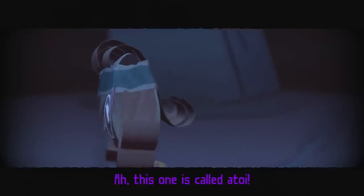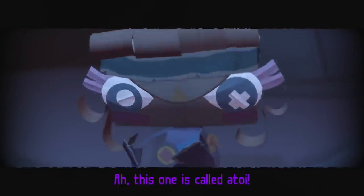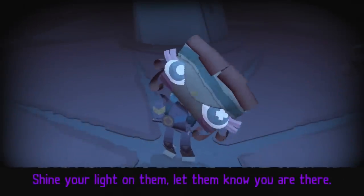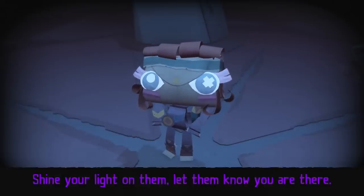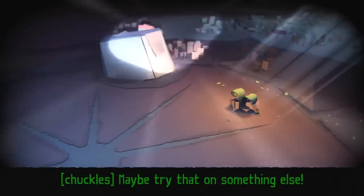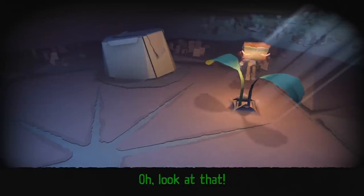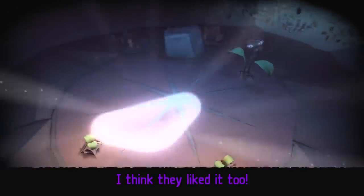And as you can see, it looks really good, for it being paper and all. Whoa. This one is called Atoi. They've got a message just for you — what could it be in its head? You want to know what the message is? It's love. It's the fifth element. Be sure to drink more Ovaltine. Look at that. I think they liked it. I liked it.